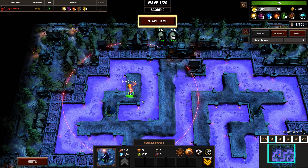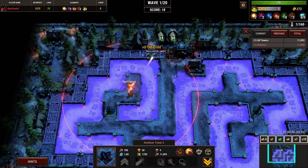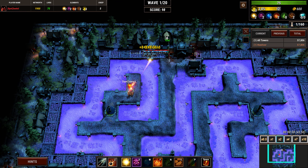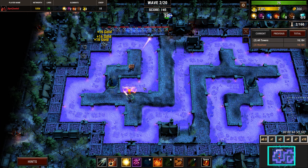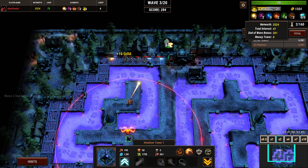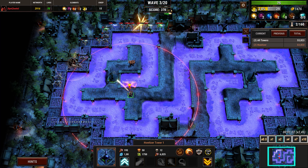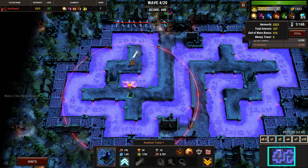We put a howitzer here and we're going to upgrade it — that's going to be it for wave one. We're already starting to accumulate interest; 2000 is what we need. We're going to have to play somewhat efficiently, which I'm sure we'll be able to do. We need 800 here for another upgrade. We will collect this interest, but the big interest collection really happens at the end of the game.